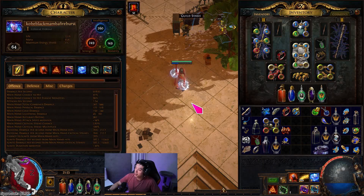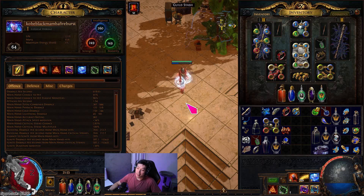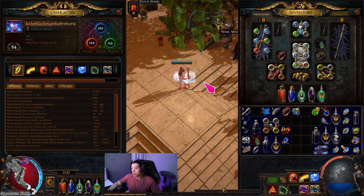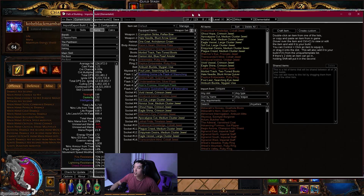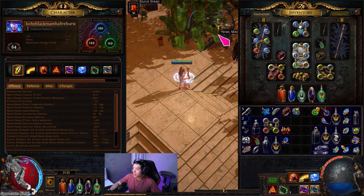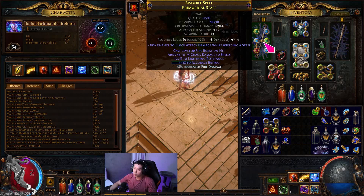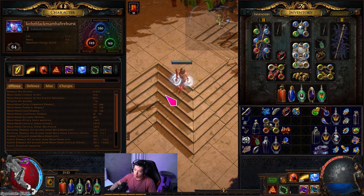Templar actually took the combined highest points, which is pretty surprising — templar is a very good class. The ailment immunity from arcane surge and the regen from mind over matter and agnostic is very strong. In 3.15 it appears this character will be nerfed. Fire burst is very strong for running through maps, but its damage can't be scaled very highly — probably one of the highest POBs I found was 14 million. It's not a crit skill so you can't really increase the damage by that much.